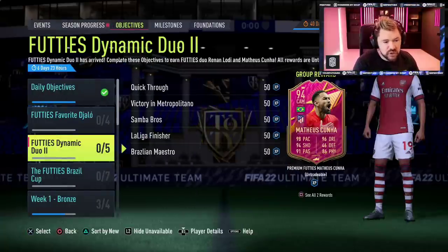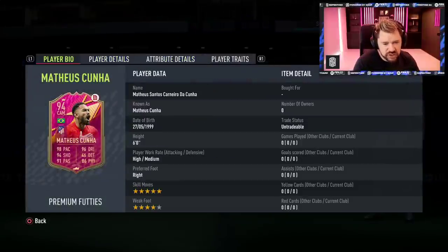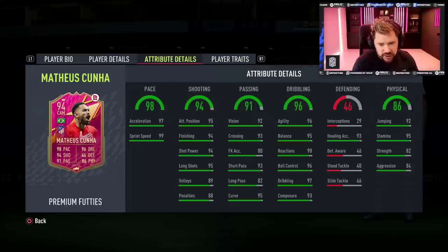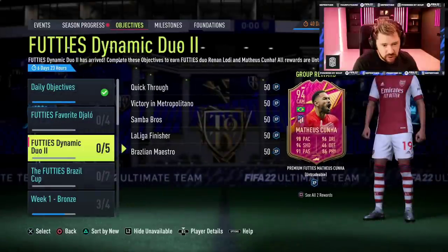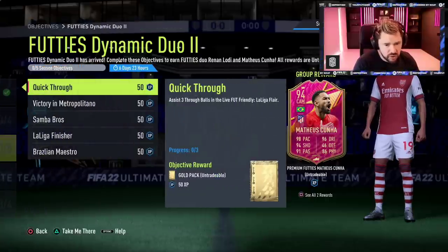Assist using League One players in seven separate Squad Battles wins or Rivals — so seven games to get that Jalo, that's not bad at all. We've then got Futties' dynamic duo: it's Matheus Cunha. Five-star skill moves, four-star weak foot, high-medium work rate, six foot tall, finesse shot, outside the foot shot, and the flare trait. He has got very good stats — pace superb, shooting superb, passing very good, dribbling superb, physical very good. Five star, four star.